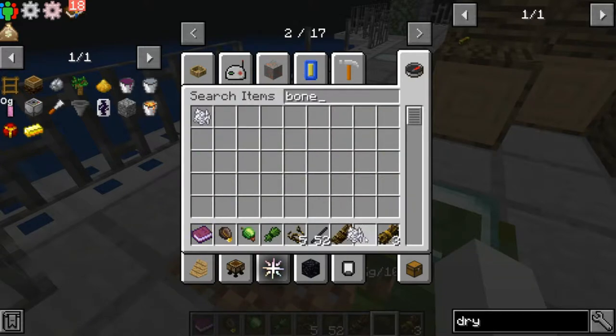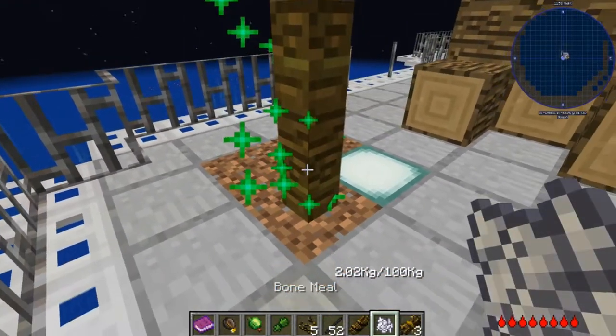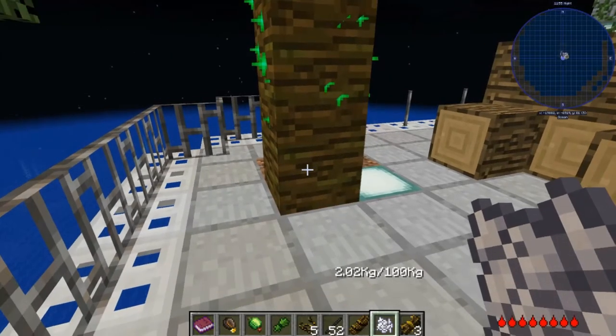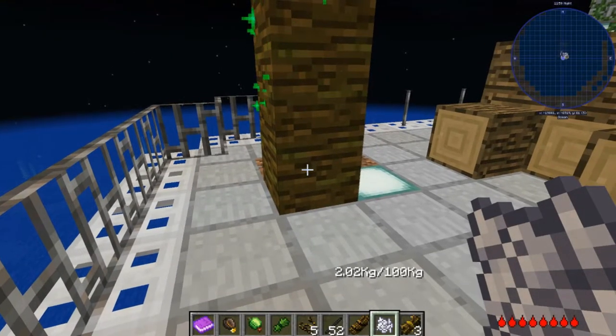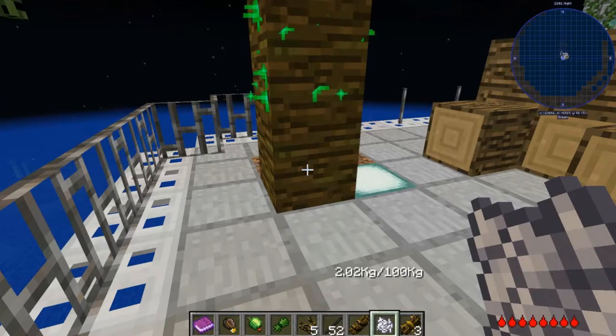With bone meal to speed it up — this is the biggest tree and the easiest to harvest. Mobs do not spawn on immersive trees, so don't worry about that. You can also get tree seeds from the seaweed too.